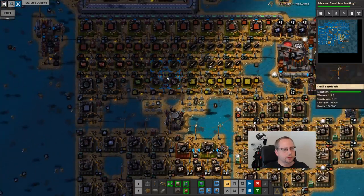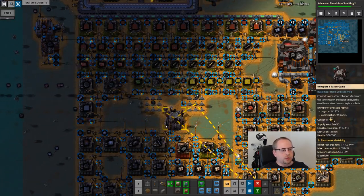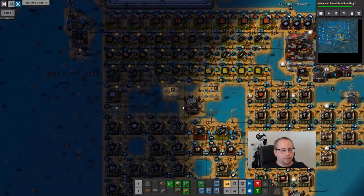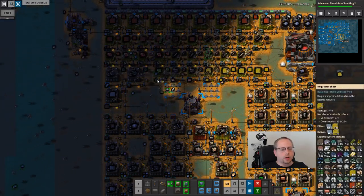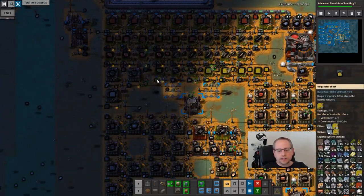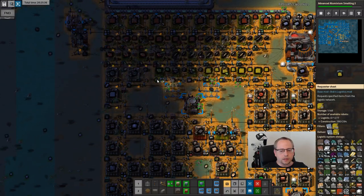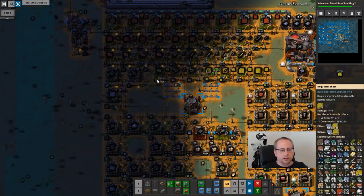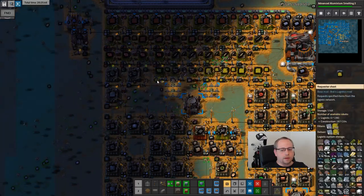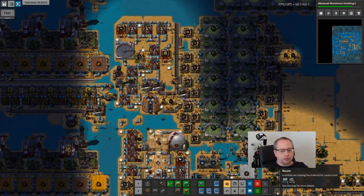It's still the same problem as before - I don't have enough logibots or I'm using them too much, so the logibots are not delivering stuff here and I'm not getting enough green circuits. But just stopping a while means that the logibots have actually built all the buildings that are needed, and then there are logibots available. So now suddenly there's like 100 iron being delivered here, which means the logibots are about to catch up - 200 iron about to be delivered.